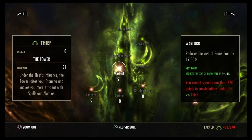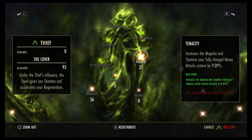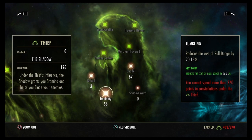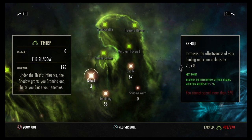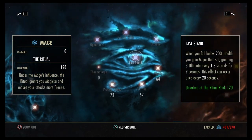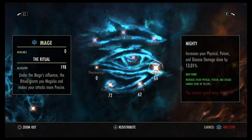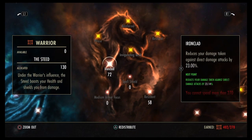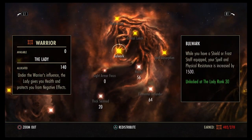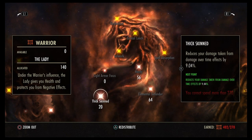For our Champion Points, we're going to start out with 51 into Warlord, 56 into Mooncalf, 37 into Tenacity, 67 into Shade, 56 into Tumbling, 3 into Befou, 72 into Master of Arms, 72 into Precise Strikes, 62 into Piercing, 64 into Mighty, 72 into Ironclad, 58 into Resistance, 56 into Hardy, 64 into Elemental Defender, and 20 into Thick Skin.